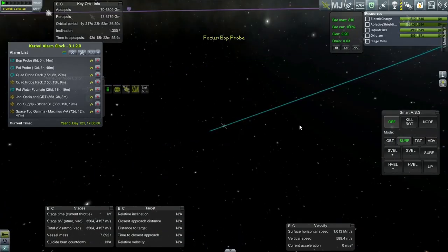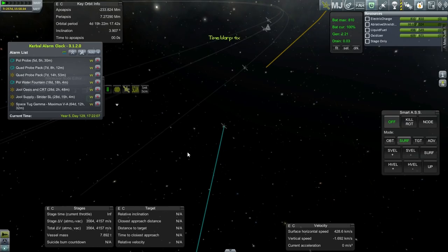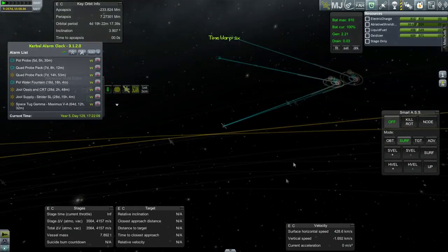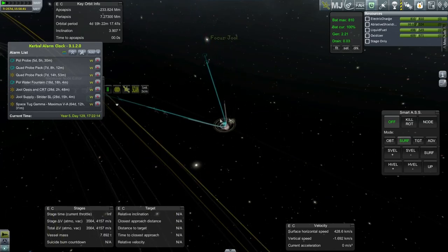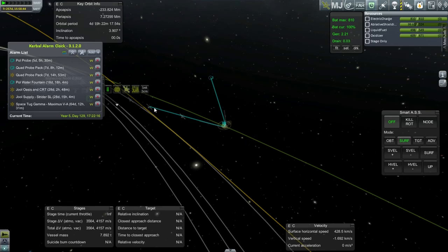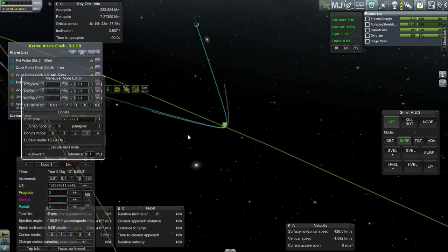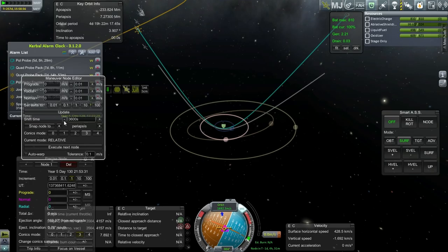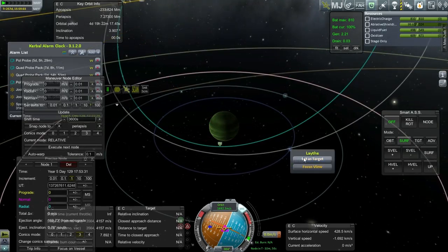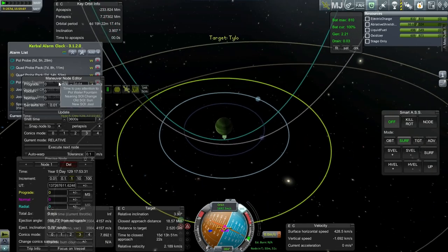Let's see how much it would take to get to Bop, and enter the Joule SOI. I'll use the same trick since it saves delta-V — if we can get an encounter with Lathe, that's the idea. I hate to trust Lathe with so much of this, but if it works, it works. I previously stranded some tourists on Lathe during a live stream, so I don't trust it anymore. That was because an aerobrake ended up being too shallow. Tylo would work too.